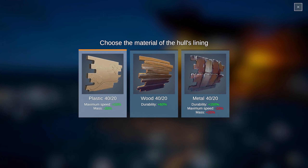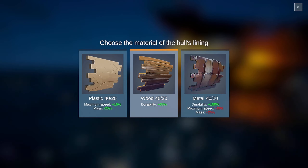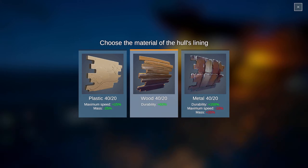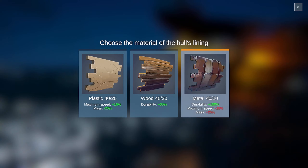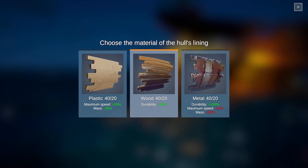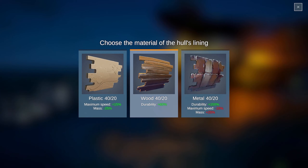Choose the material of the hull's lining. Maximum speed's reduced, mass — but then durability. Let's do wood. We don't want plastic, but we don't want metal — it's kind of a happy medium.